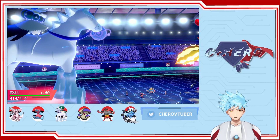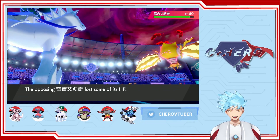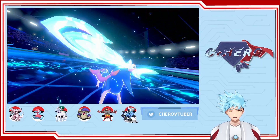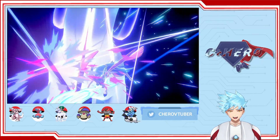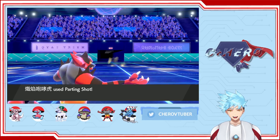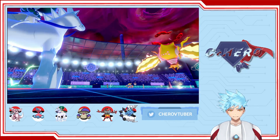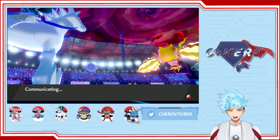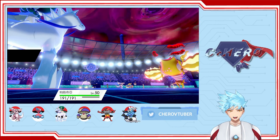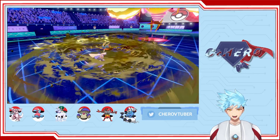Alright, here we go. Max Lightning, and I think the Zacian might — oh, that's a Sitrus Berry. Please, Calyrex Ice, please survive this. And barely — oh my god. Gotta use Parting Shot, and we're gonna send out Paltia next. Exerting the Pressure, and then Max Quake the Regieleki. And there you go, Regieleki is fainted. Nice.